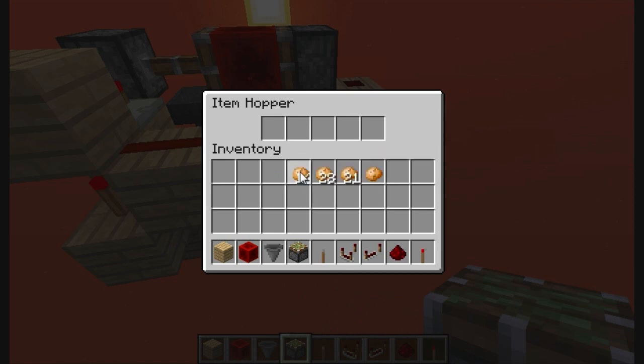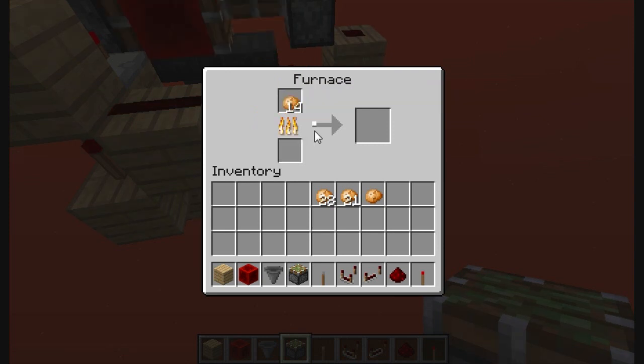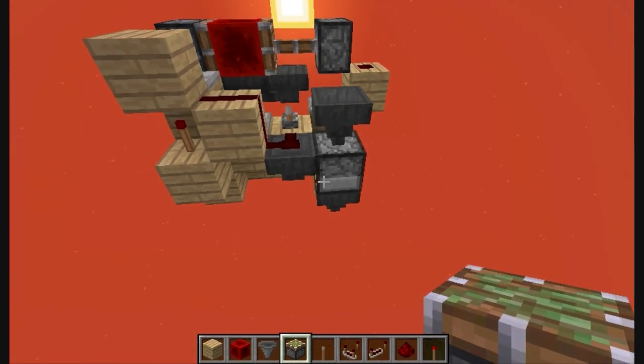So if you put 13 items it won't burn, but as I said, when you put the 14th it will start burning. As you can see, when it runs out of coal it will put another one and start cooking again.